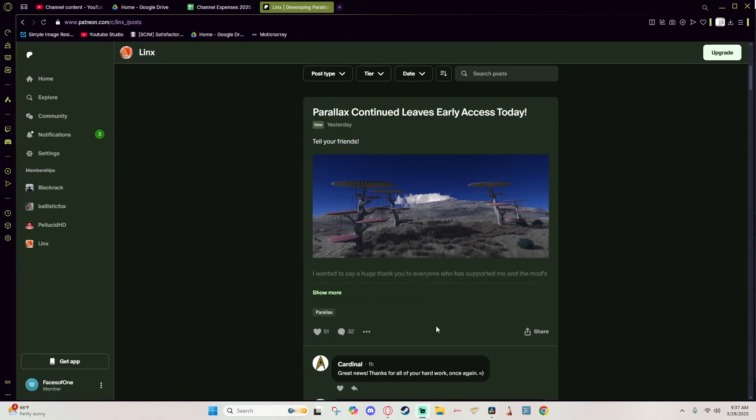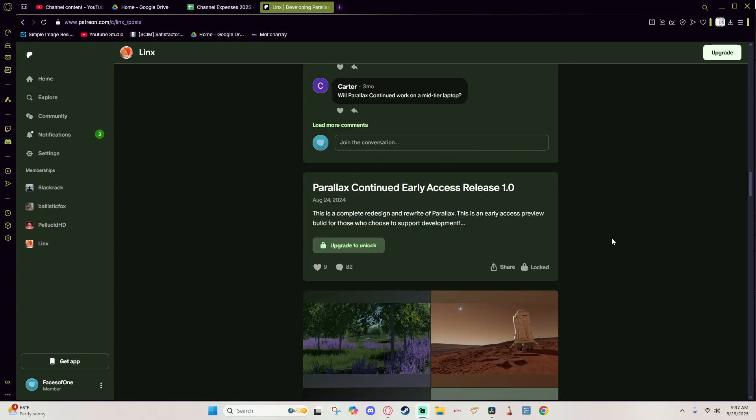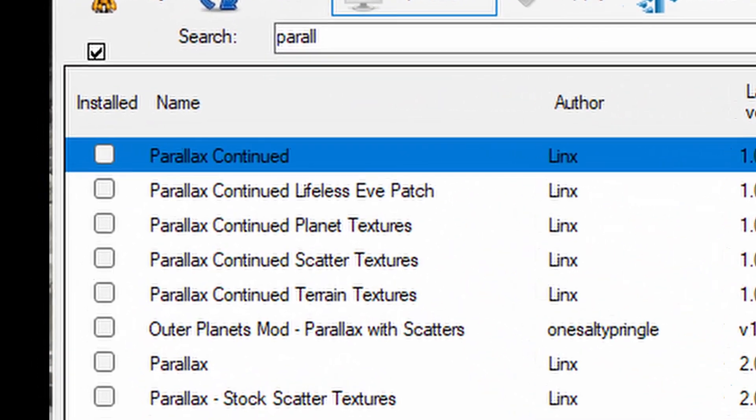Good news, everybody! Parallax Continues, the long-awaited update for Parallax 2.0, has officially been released on Seacan. It has been available on Patreon for a while while it was being built, but now it is free for everyone.